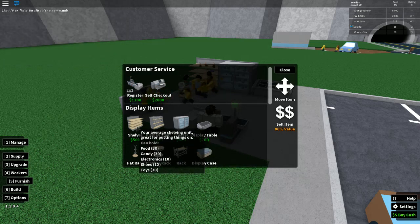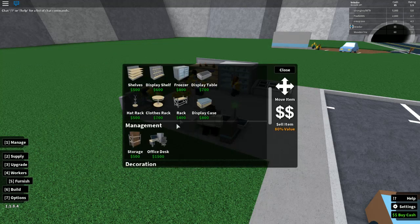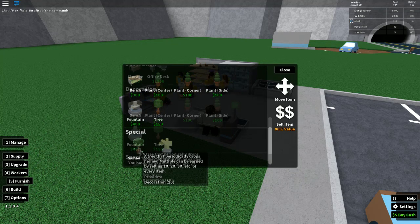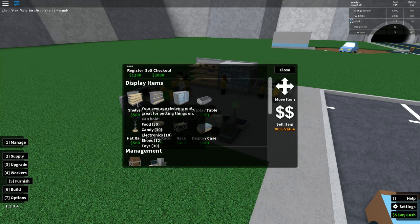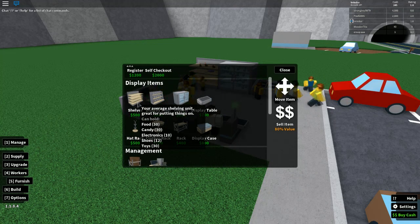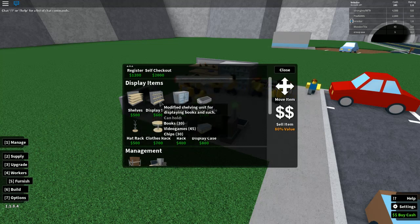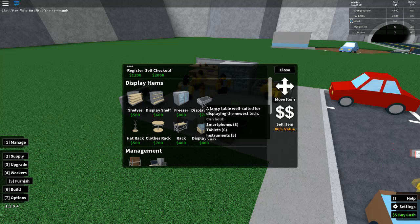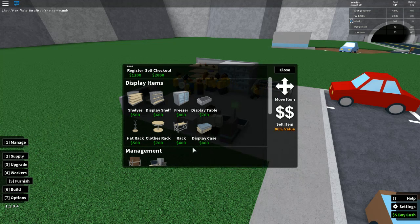You want to eventually get every single display item because that's how you unlock money trees — you have to sell like ten of everything. Some of these shelves you'll have to buy multiple of: five normal shelves, three display shelves, two fridges, about three display tables, one hat rack, one clothing rack, but you'll need two racks. After that you just want to get restockers.